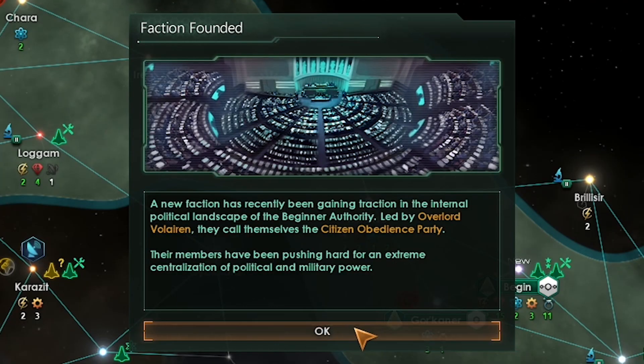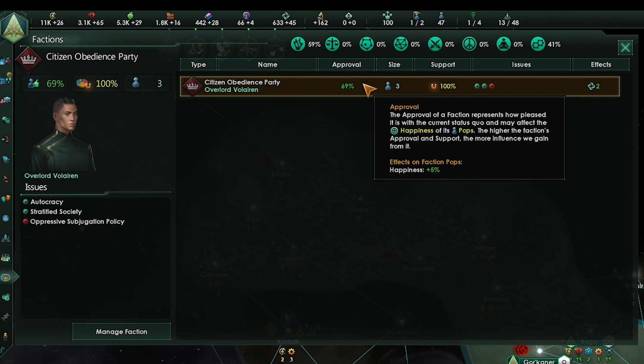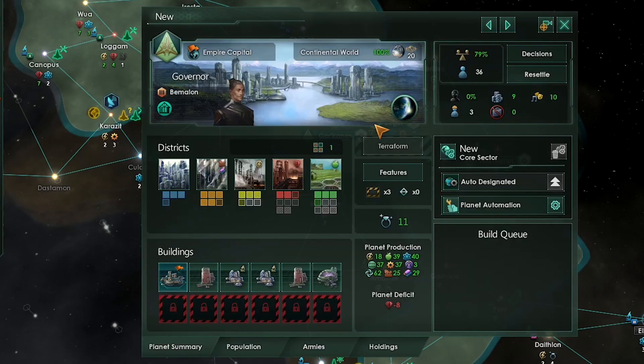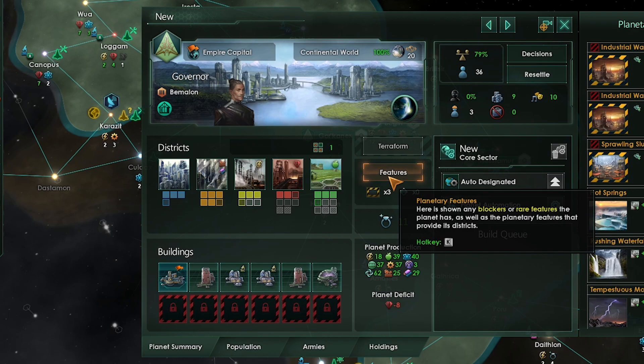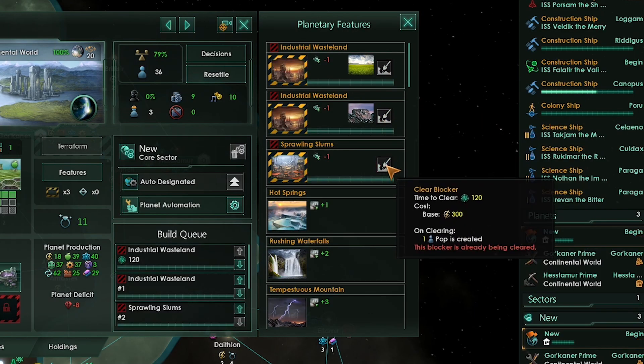We have a new faction. Go to the faction screen and suppress anything below 60 percent approval, then promote anything above 60 percent approval — that's simple. Let's clear some blockers. Go to our capital planet, select features, click clear blocker on each feature provided you have enough energy to do so.